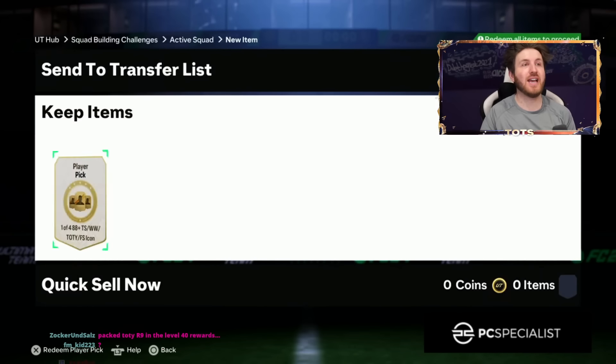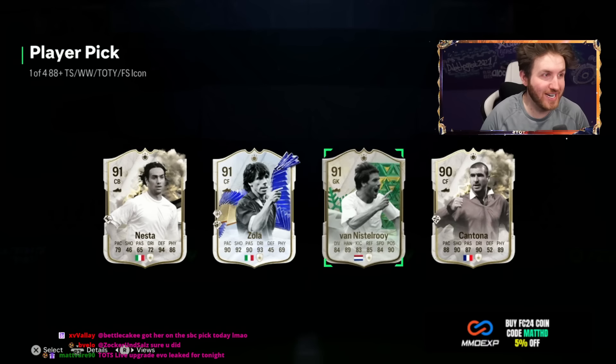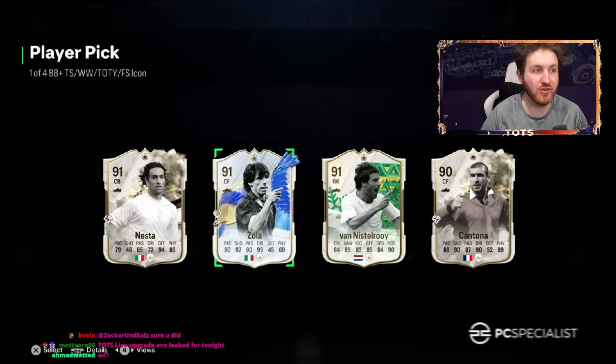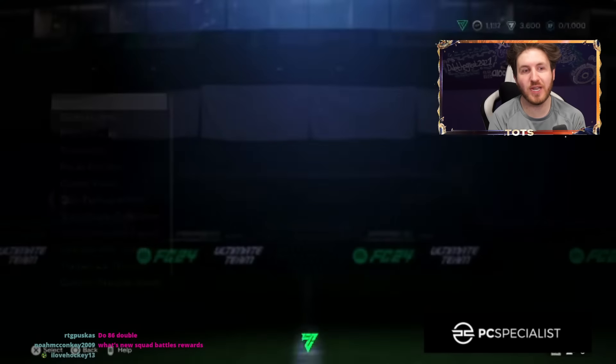This is why I love upgrading your guys' accounts — you can go from a starter team to nearly a FUT Champions-ready squad in the space of about 15 minutes. Team of the Icon player pick — imagine. That is a nice player pick. Do we go Team of the Icon Zola, Cantona, Van Nistelrooy, or Nesta? Personally, Zola is a very, very good upgrade for his team. 91 Zola — lovely. He is 300k. That's really, really good.